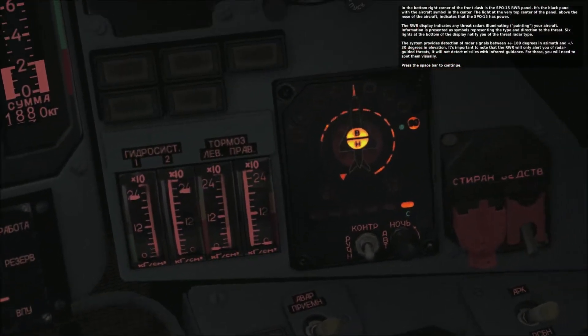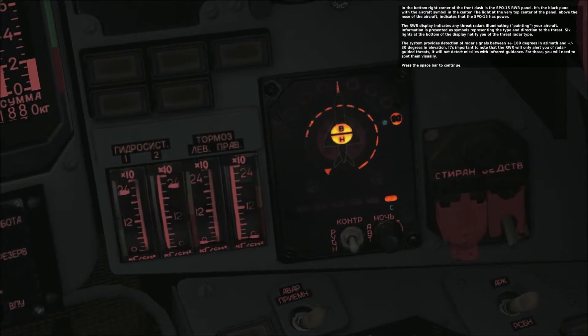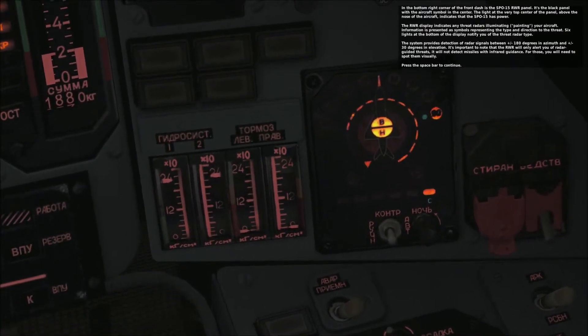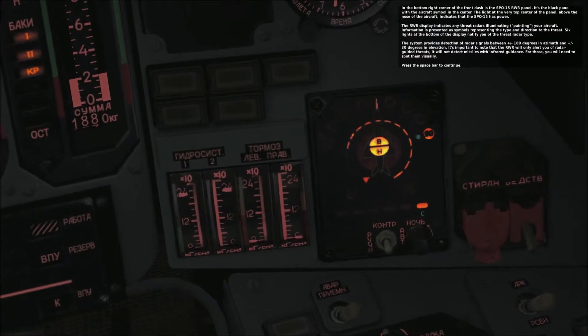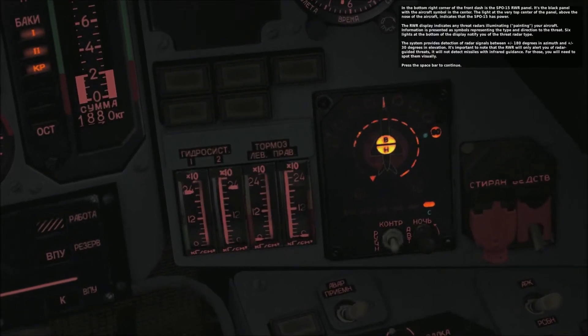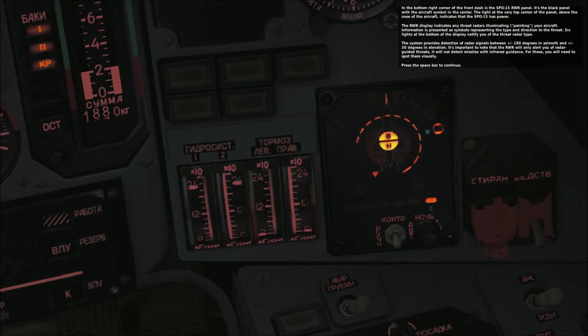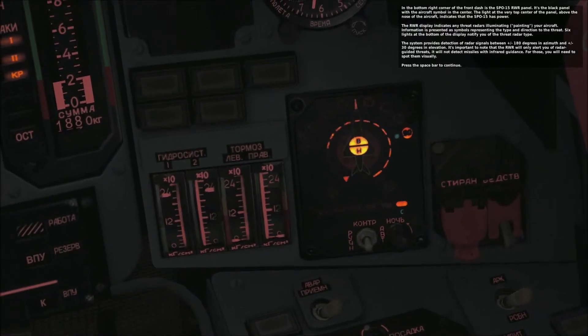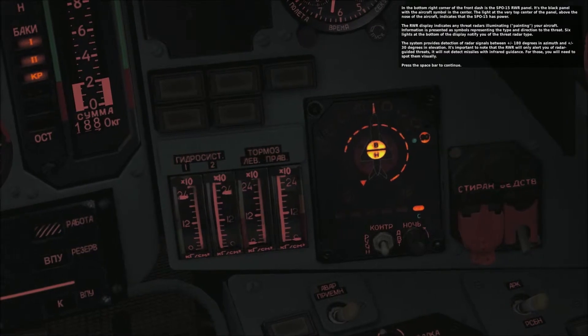The system provides detection of radar signals between positive and negative 180 degrees in azimuth and positive and negative 30 degrees in elevation. It's important to note that the RWR will only alert you of radar-guided threats. It will not detect missiles with infrared guidance — for those, you will need to spot them visually.